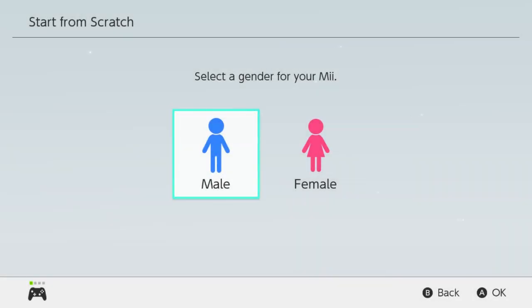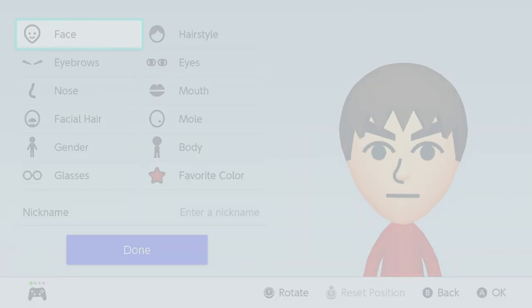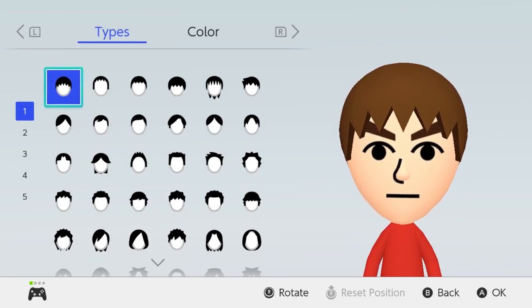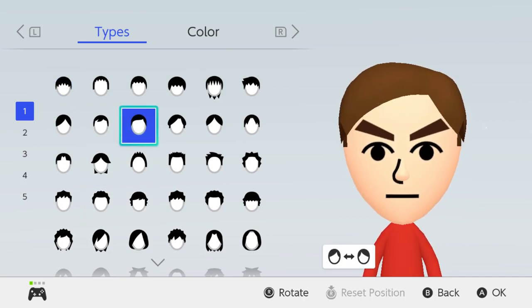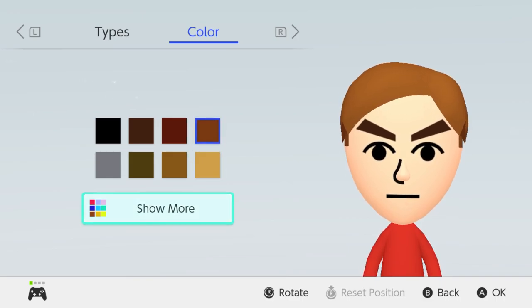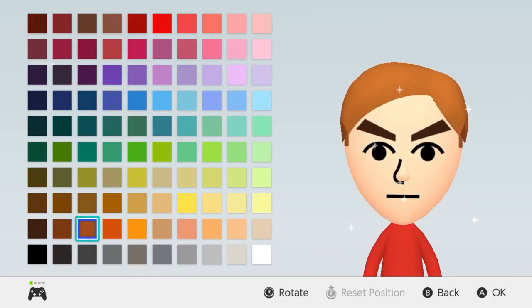So now for our next character, who may be the final member of the Seven Deadly Sins but not our final character for this video, is going to be Escanor. For his face shape it can stay the same. For his hairstyle I think we're going to go with this hairstyle because I think this one works pretty well for him. For his color we're probably going to go like this — yeah that works.